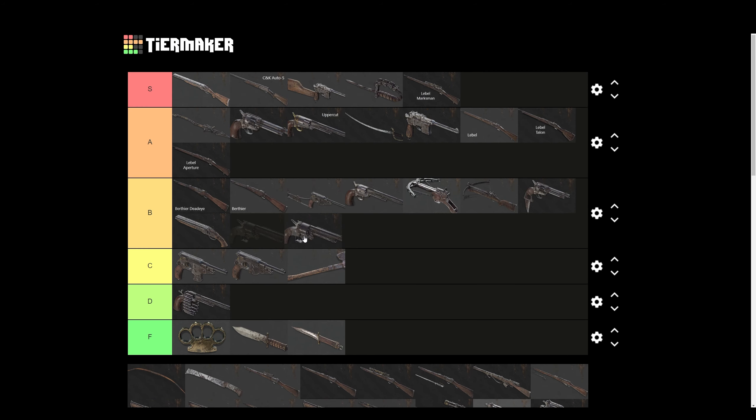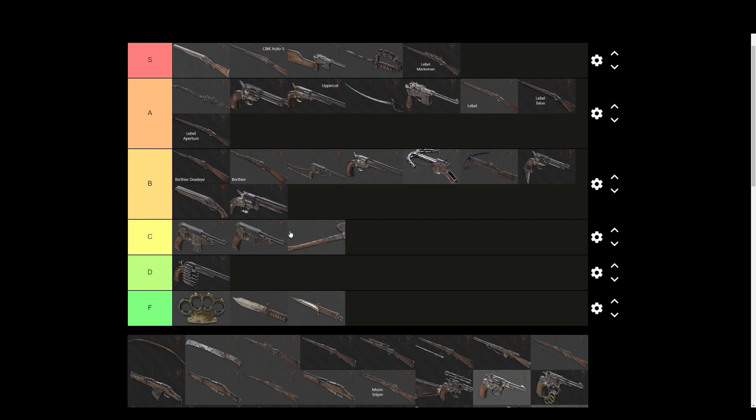Lumat Pistol — I've stopped using it, this thing is B tier now. I used to use it a lot with like a Sparks sniper because of the under-barrel shotgun, but recently it just sucks. So I'm putting it in B tier now.